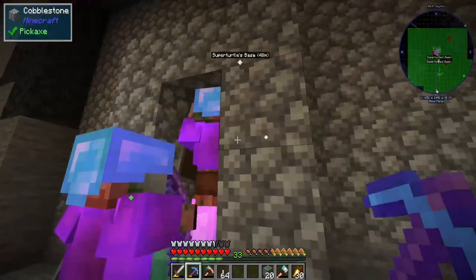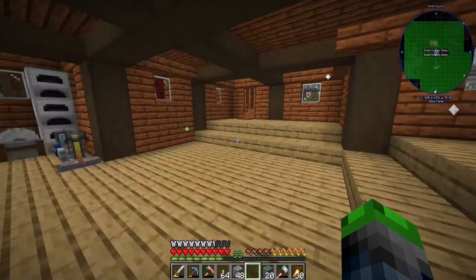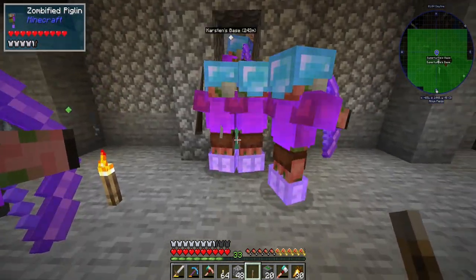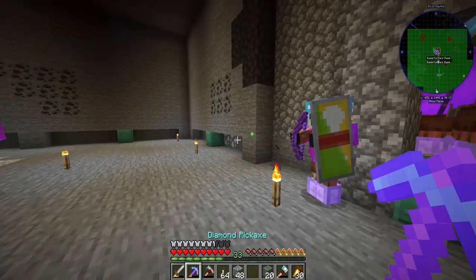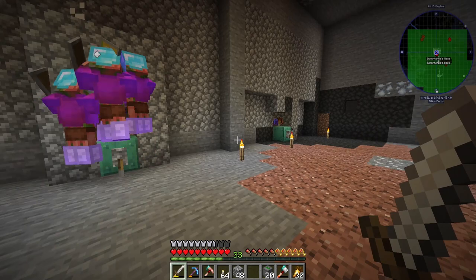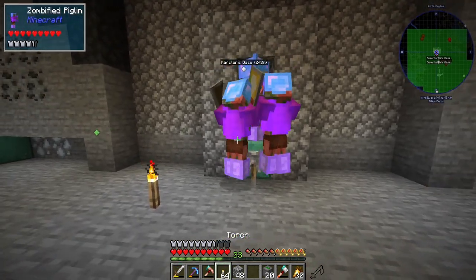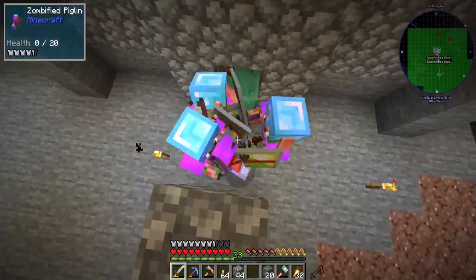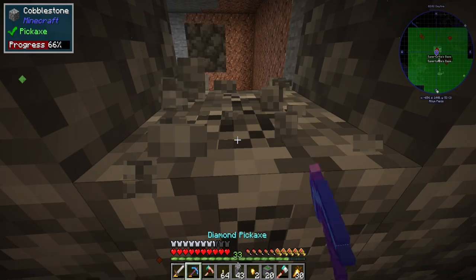That's not going very well — the setup isn't going anywhere close to my plan. Let's get a lever and turn it on. The zombified piglins are attacking the mob masher — they're mad at the mob masher! This is great news. It's still pretty lit in there, which is not ideal. Why is it so lit up? I wonder if it's... probably a feral lamp somewhere.